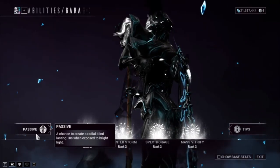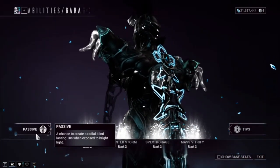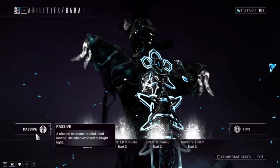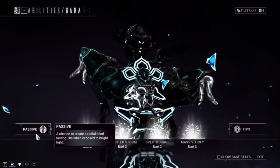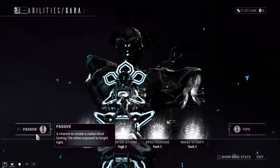Starting off with her passive: a chance to create a radial blind effect that lasts 10 seconds when exposed to bright light. This ability works very similar to Excalibur's Radial Blind, except Gara just needs to walk into lights.